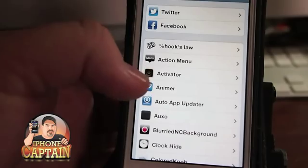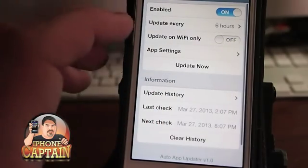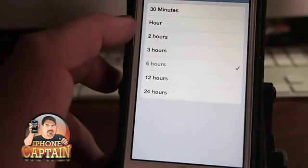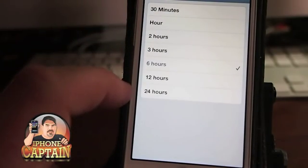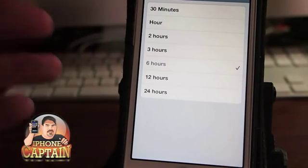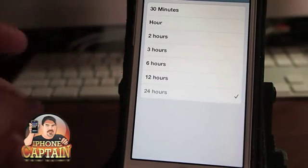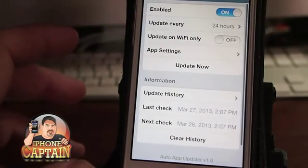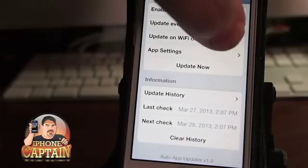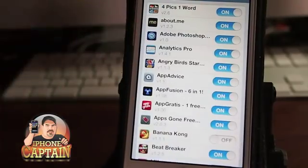Let's go ahead and look at it. With Auto App Updater you can set it to check from every 30 minutes up to 24 hours. I would think once every 12 to 24 hours would be plenty — that'll save you some battery. You also want to set it to only update on Wi-Fi.